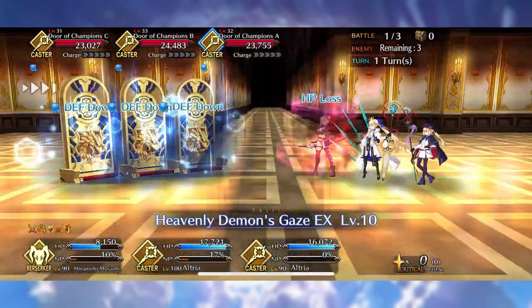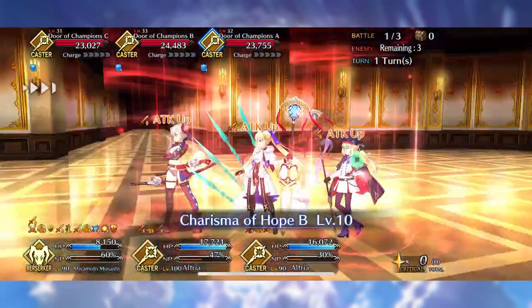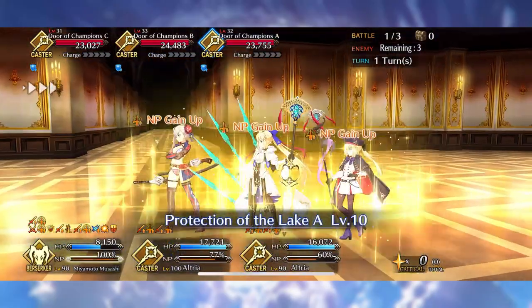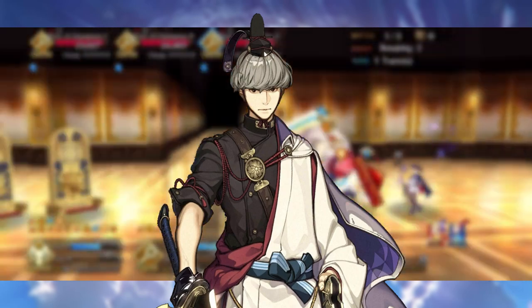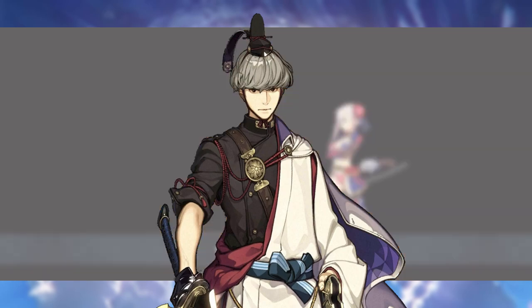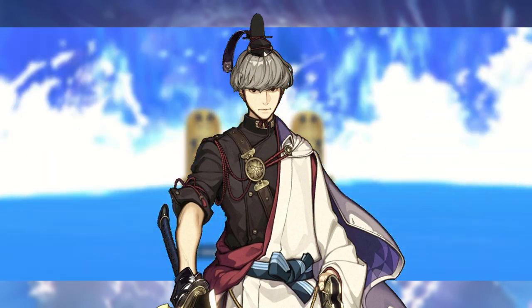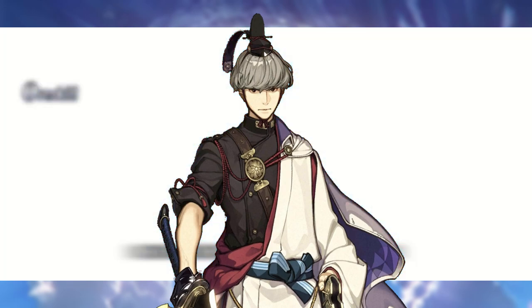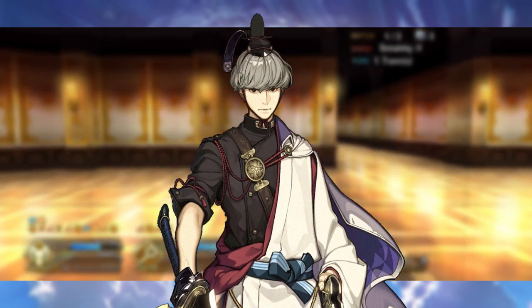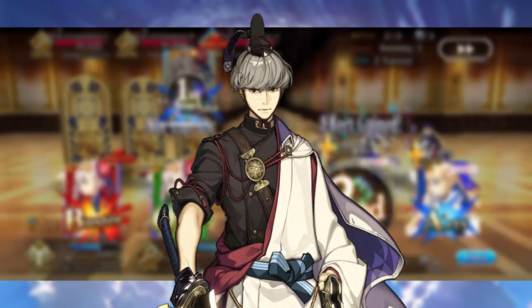What's up gang? Kawaii 5-0 here with another Fate Grand Order video and it is time to talk about one of my favorite servants, Demon Slayer and isekai'd Persona 4 protagonist himself, Watanabe no Tsuna. And how much I enjoy this character will obviously not make this video biased in any possible way, just so you know. We're going to be talking about the best allies, craft essences, and command codes to make Watanabe no Tsuna the true Demon Slayer on your team. Hopefully this video helps you do just that.